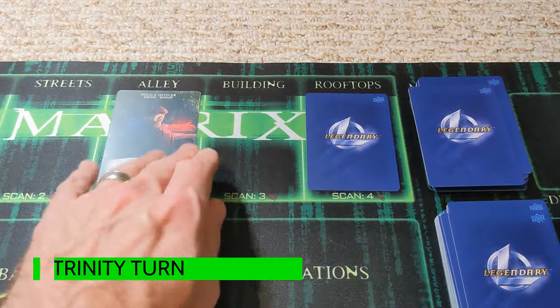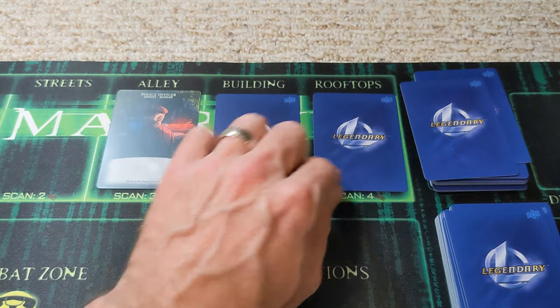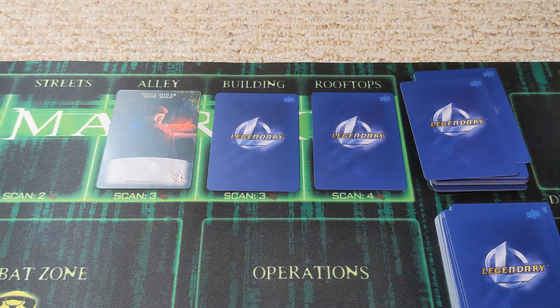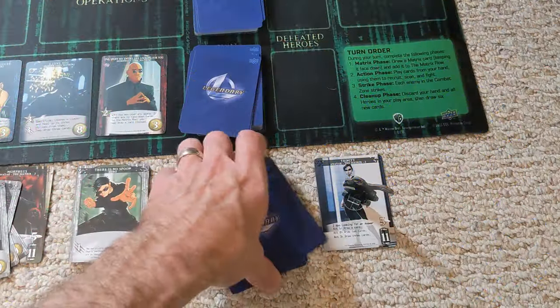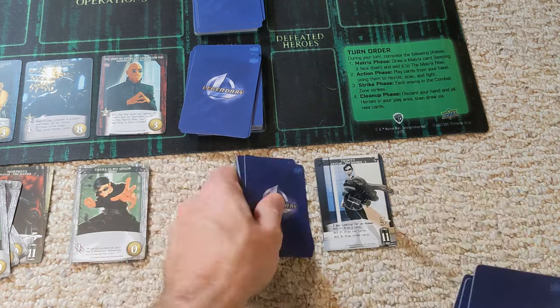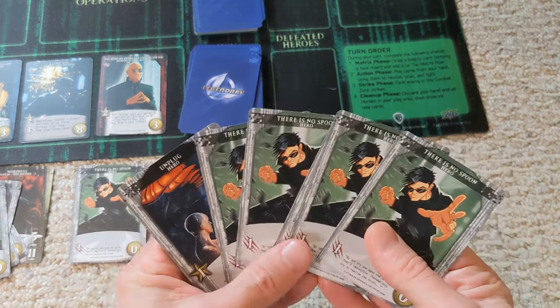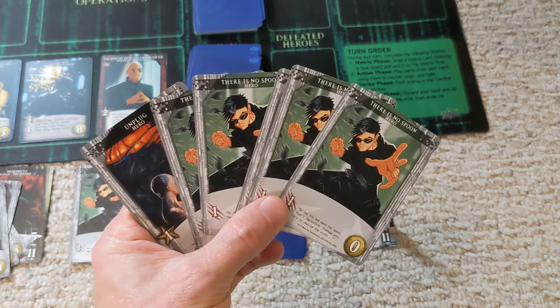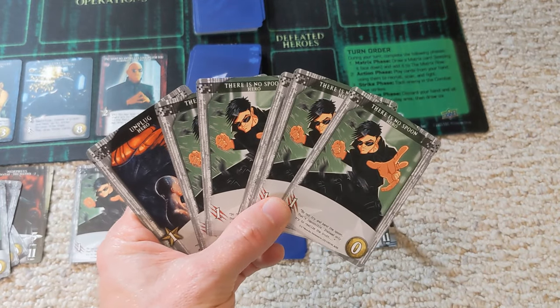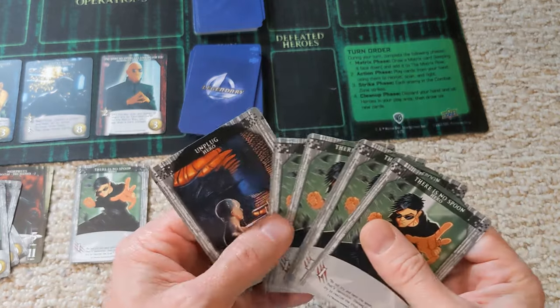Next, we have another matrix phase. The phone in the alley is no longer accessible to get in or out of the matrix. Now it's Trinity's turn. Let's see what Trinity has — lots of attack. Not much recruiting is going to happen this round, so we may as well dive into the matrix and do some damage.